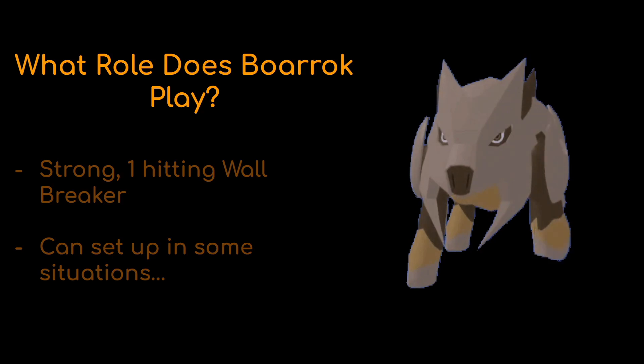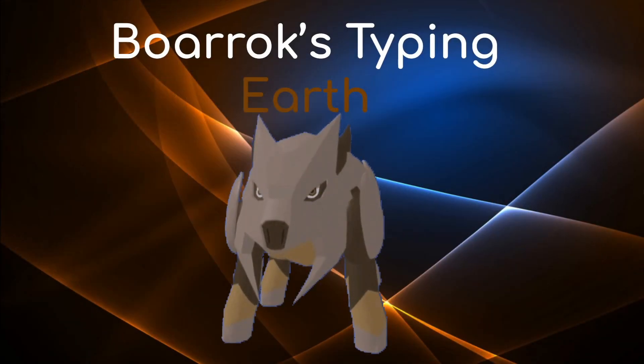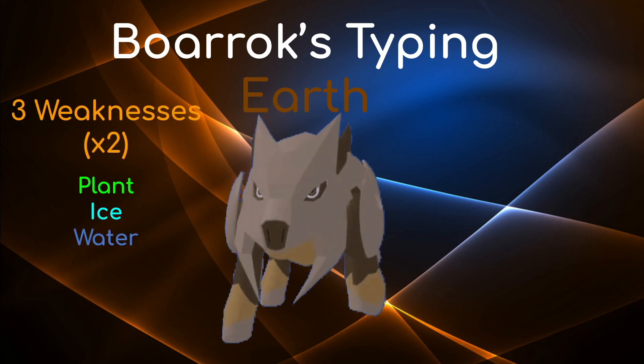Borok's typing is pure Earth. In all honesty, it's probably not the best defensive typing, but it is serviceable. The main weaknesses you should watch out for are Plant, Ice, and Water. Plant types — stuff like Tertiki, which can potentially run Life Drain, and Tatab, which has Timber Thrash — are pretty effective against Borok, so you have to watch out for Tatab.